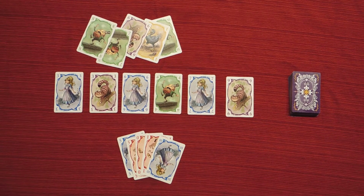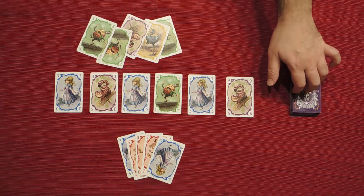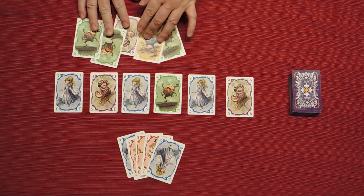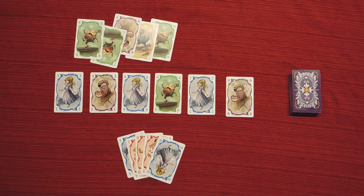The game ends under 2 circumstances: as soon as one player collects at least one of each of the 6 colors or suits, or the deck is exhausted. Once one of these conditions has been met, everybody gets one more turn including the player that triggered the end of the game. On your turn you add cards to your tableau, which you set up in front of you.